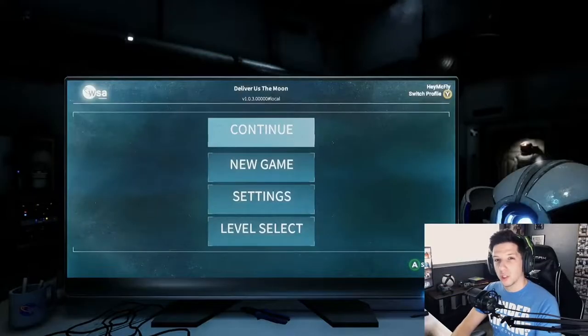Howdy ho neighbors, welcome back to episode 8 of our Deliver to the Moon gameplay walkthrough. We are at the Tombow facility and about to go into the second side of it — that's where I stopped the video last time — to continue the mission to open up the control center door. Let's do some more progress today and see how close we can get to actually beating the game. I'm pretty excited about that, so let's jump into it.